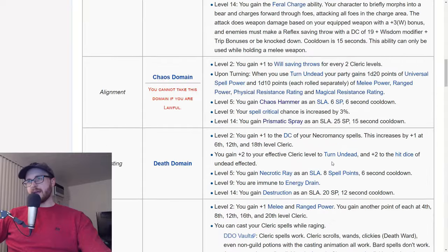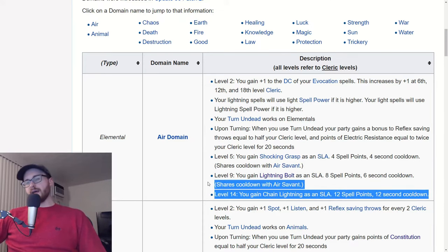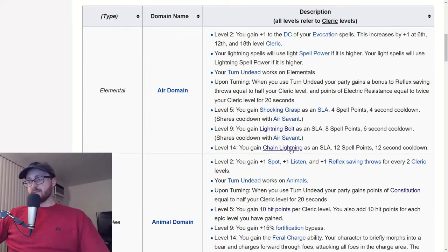Next is air domain. Air is interesting — you get some great SLAs like lightning bolt and chain lightning. Unlike fire or sun domains, air also gives evocation DCs: plus 1 to the DC of your evocation spells, increasing by 1 at levels 6, 12, and 18. So you can get higher evo DCs than with fire or sun. Unlike fire, you can't bypass lightning immunity the way you can bypass fire immunity with a tiefling, but if you really like lightning spells, you'll do great.